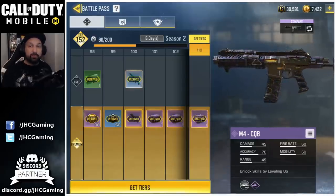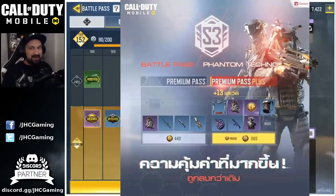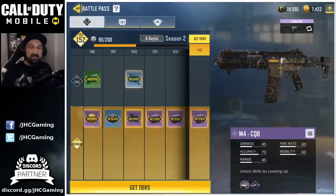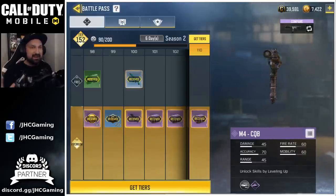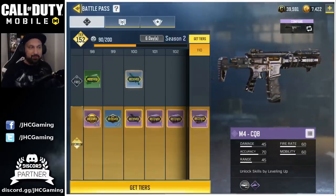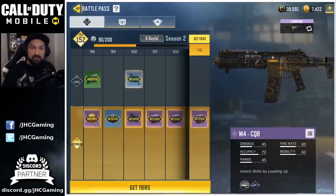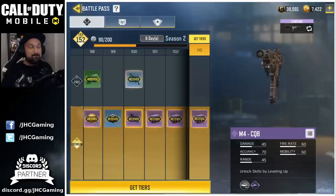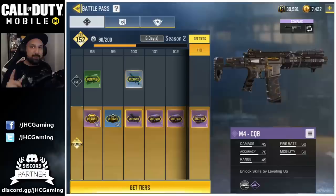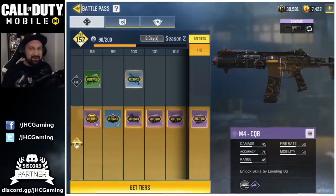First, we'll talk about the Battle Pass because we got brand new rewards revealed yesterday. We can also expect some changes to the Battle Pass format for the next season. We'll talk release date. Big scoop is tomorrow — we got a big update tomorrow. Brand new patch notes also to look at. Upcoming changes, game modes, weapons, and possibly something big coming in the credit shop. The credit store — we've been waiting for an update, and we can expect something.